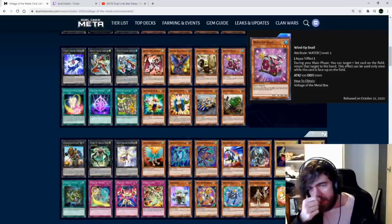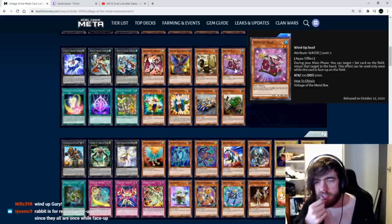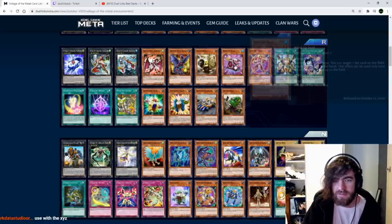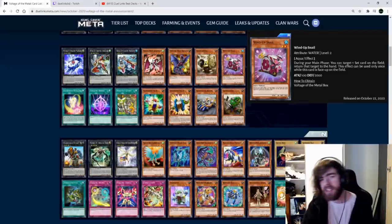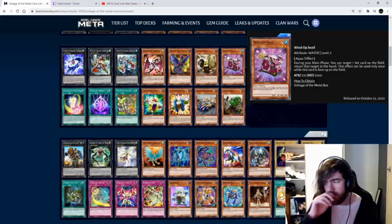Wind-up Snail: during your main phase, target one card on the field and return that target to hand. This effect can be used once while this card is face-up on the field. Snail's a good bounce removal card but it's level 2, and level 2 is a weird level. You'd have to go with a wind-up that can change its level to be super useful. Unless this is summonable from deck, level 2 just seems so bad.